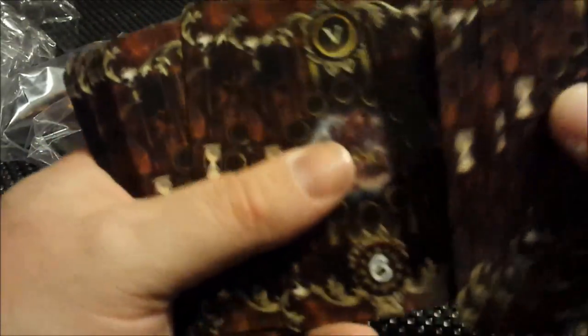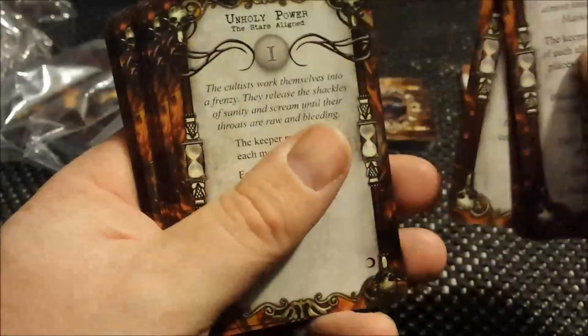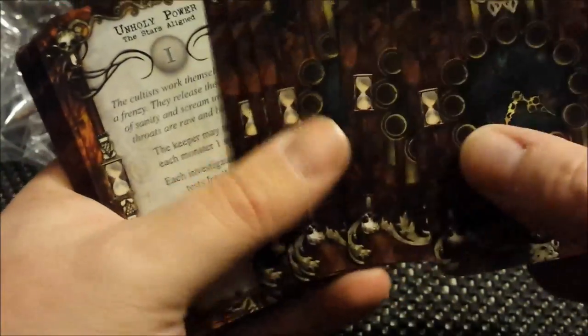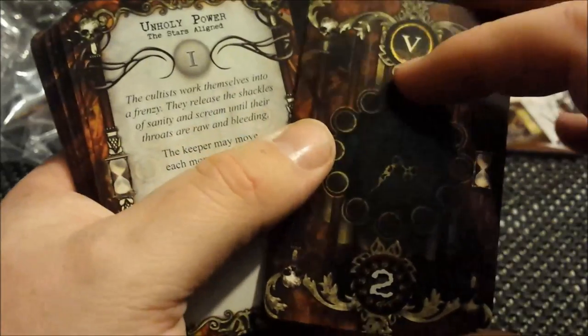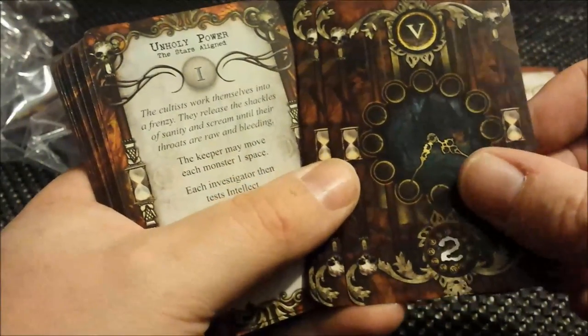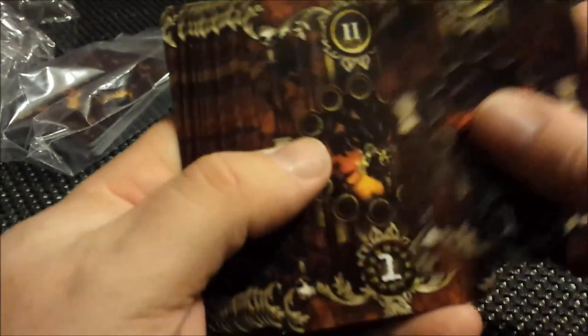Now these are the progress deck — for the different missions you'll get a different deck, so you would have to put a certain token on there, or remove a certain token, and then you turn it over and see what's on the back. I don't want to do anything with those as yet — I don't want to show everything off.